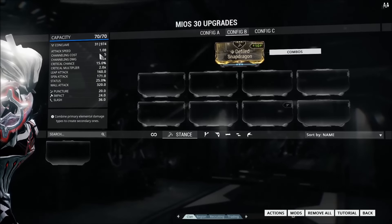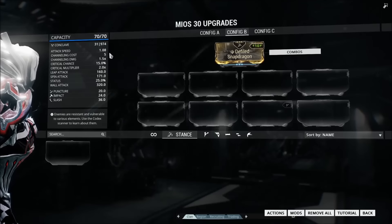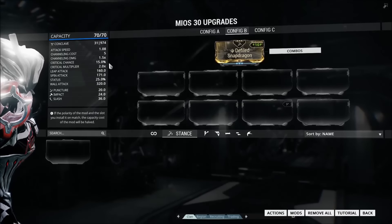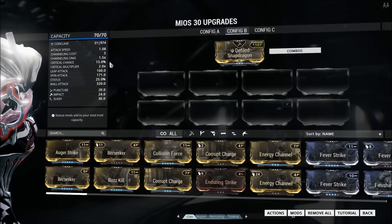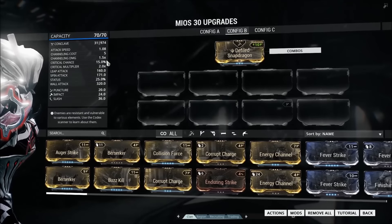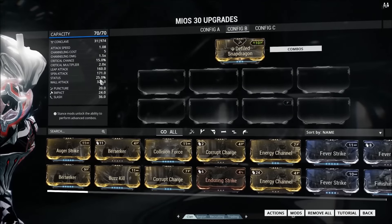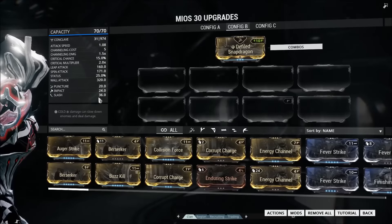So basically what we have is a relatively high attack speed — this 1.08 isn't that special compared to other weapons, but with this stance it is quite fast. Now we have a bit of crit, enough in theory for a crit build, but I'm actually not going to do that because in my opinion if you can't get the crit chance above 50% it isn't worth doing. Though it is fair to say that with a 15% chance, Berserker is very viable. What we're going to be abusing in this build is the 25% status chance, which is very high for a melee weapon.